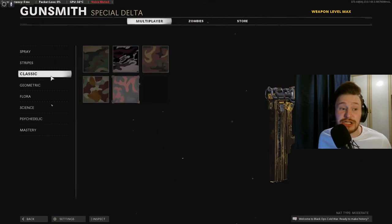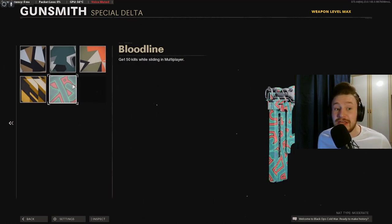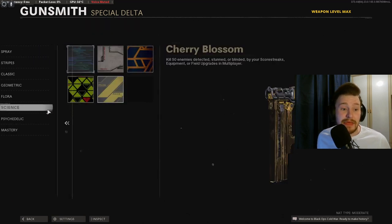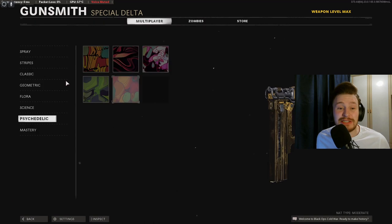Strapes: you're going to need 50 headshots in multiplayer. Ransom: you're going to need 5 kills without dying 20 times, so bloodthirsty medals 20 times with this weapon. Geometric: you're going to need 50 kills while sliding in multiplayer. Flora — probably the hardest one for me — is kills while detected, stunned, or blinded by your scorestreaks, equipment, or field upgrades in multiplayer. Then you've got Science which is 50 kills at point blank, and finally Psychedelic which is kill 2 or more enemies rapidly 25 times in multiplayer.